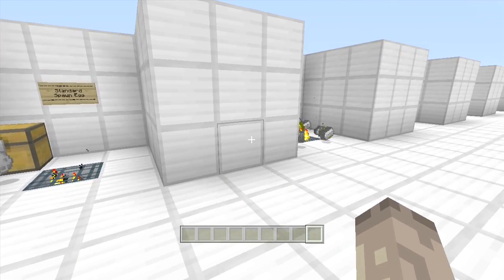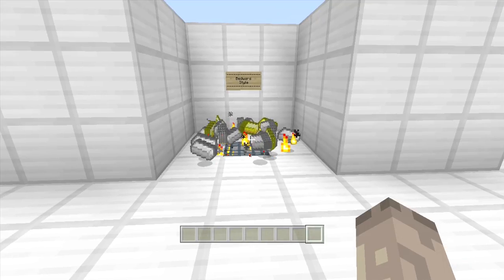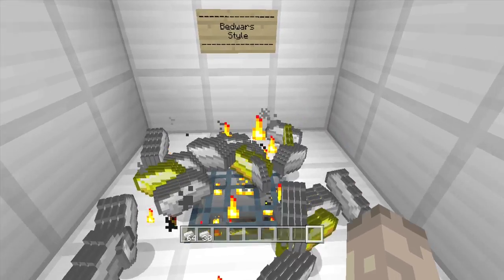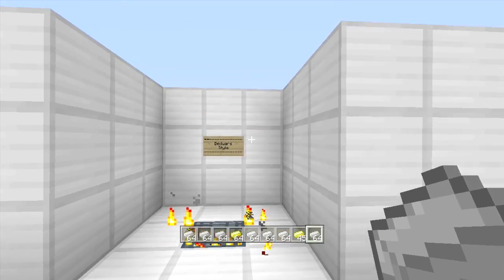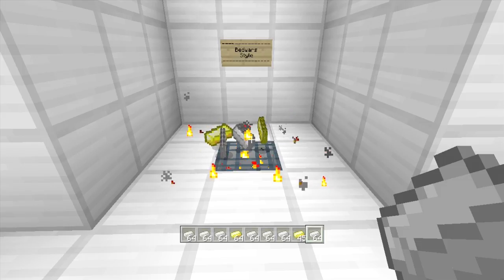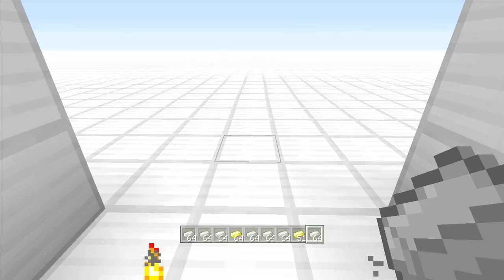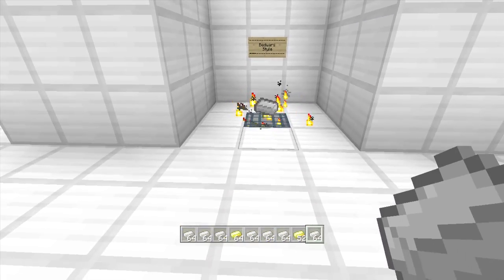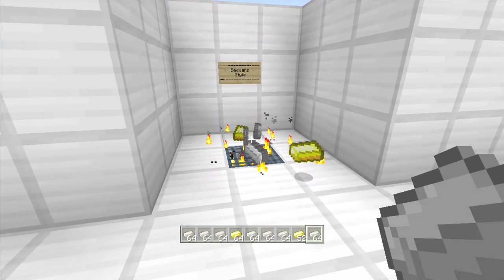Sorry it might be a bit laggy because there's a lot going on. This is a bedwars-style setup and as you can see there's absolutely tons of iron and gold here. What I've done is put this spawner spawning lots of different things — one iron ingot, two iron ingots, three iron ingots, and one gold. It is actually collecting, like if you were playing bedwars on PC.